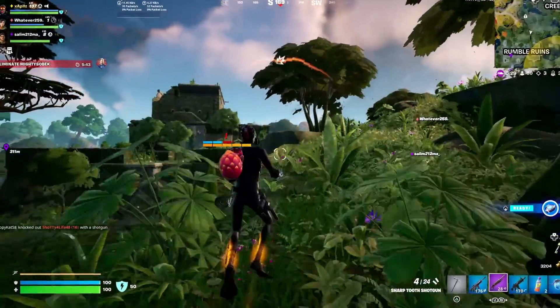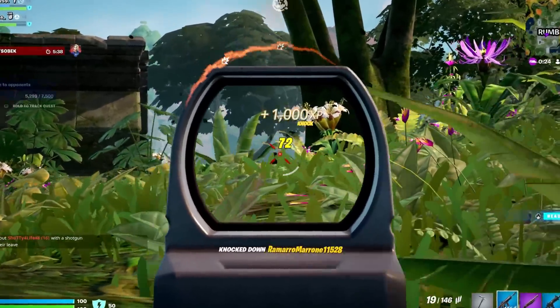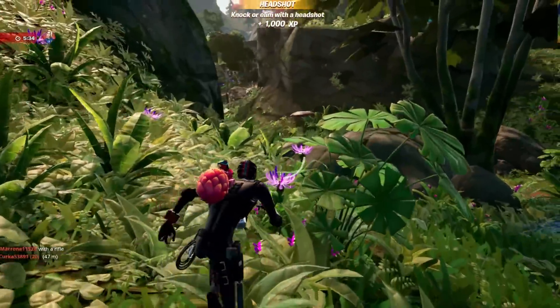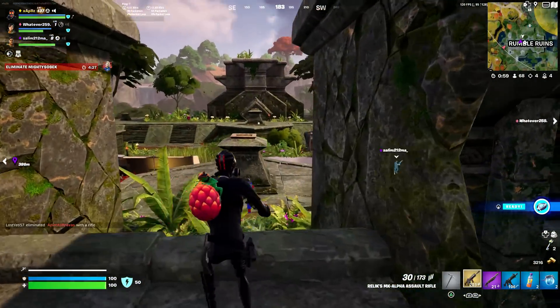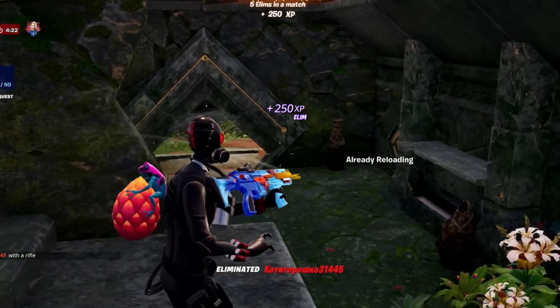We've got a guy up here — he's fighting the boss. I'm just going to take him out. I don't want to fight the boss. I'm going to go around with teammates, but they're getting peppered. Where are you getting shot from? Well, that was easy.